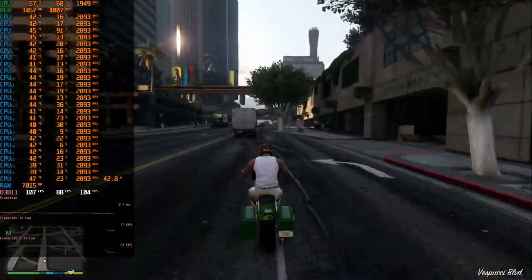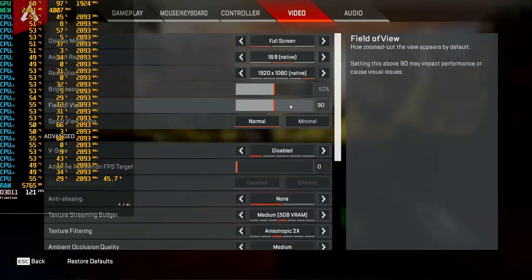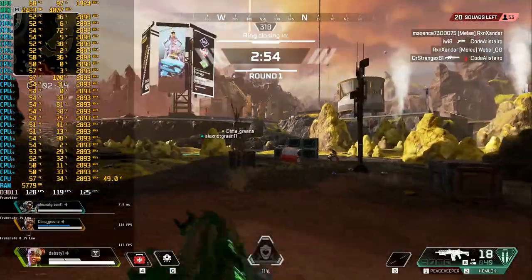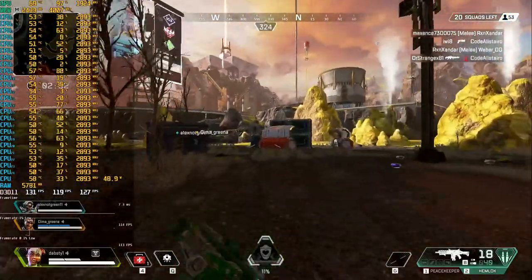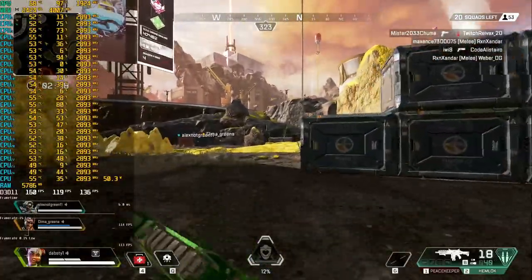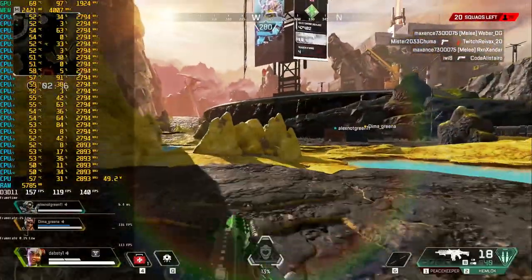Next game on our test is Apex Legends at medium-low settings and Full HD resolution. Everything looks okay here, with only the graphics card loading high. Minimum FPS is 119 and average is 166 FPS — a good result, especially for a gaming monitor.